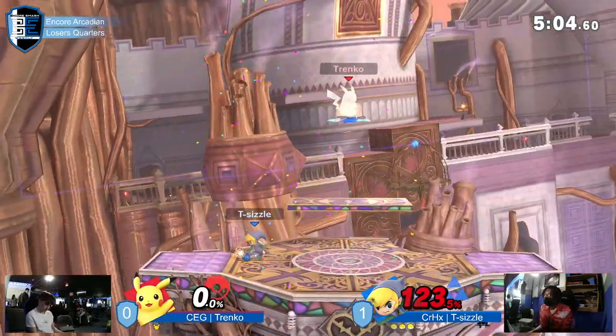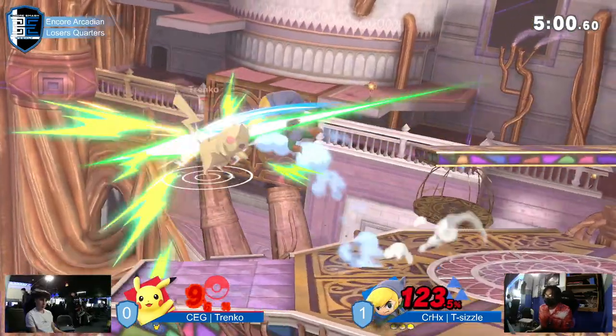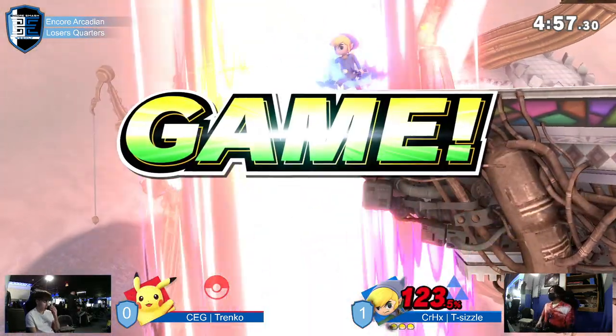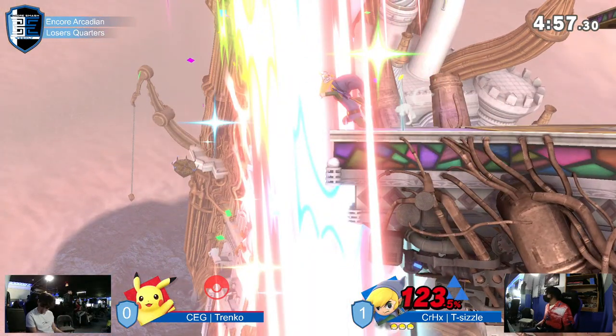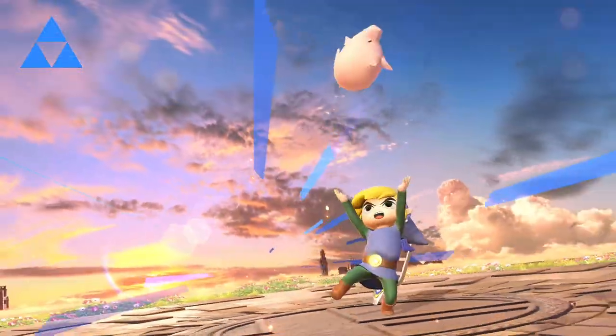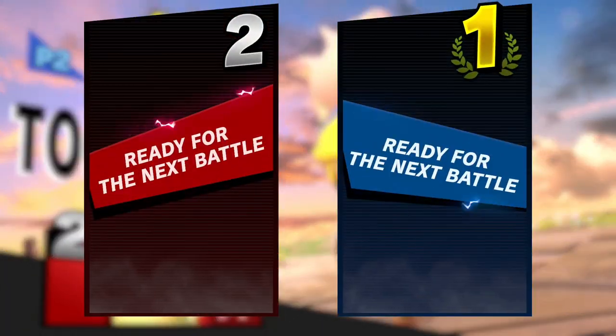Wonderful anti-air. How is this the same situation as game one? I think it's probably a little bit more of an adaptation from T-Sizzle. Second time today we've seen Tranko mess up a quick attack. I wonder — has he messed one up earlier? It could be a controller thing, could just be some mis-inputs, shaky hands.